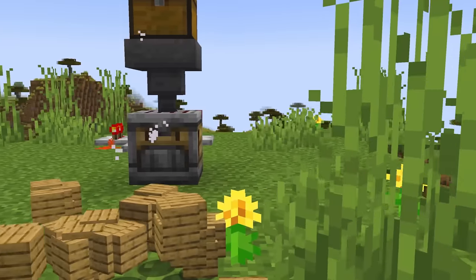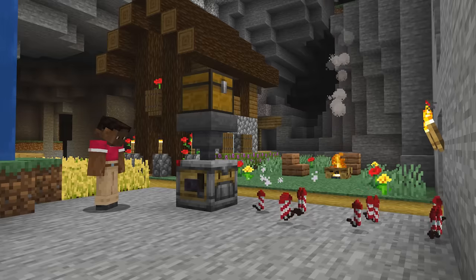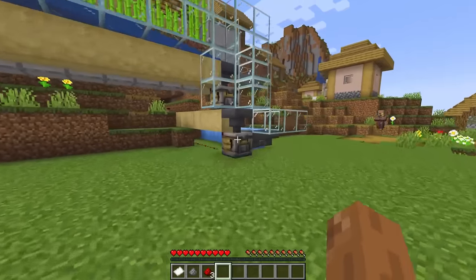If someone were to ask me what's the easiest way to use the crafter, it would be to simply put a button on the side of it. This is something a beginner at redstone can do immediately. And hopefully once you have a button on the side and you're crafting out pickaxes, that'll inspire you to take the journey to learn more about redstone and do something amazing with it.